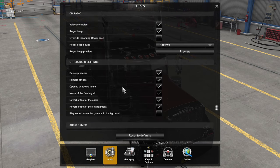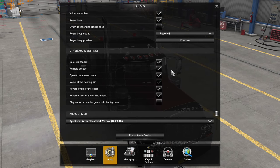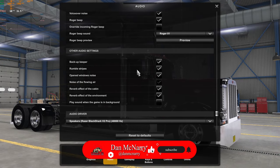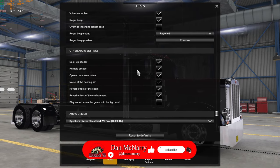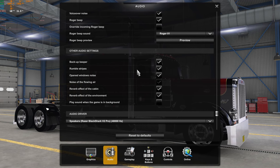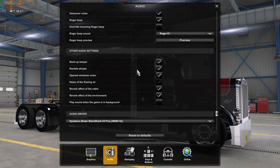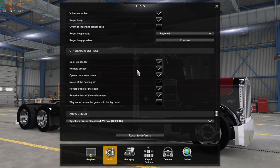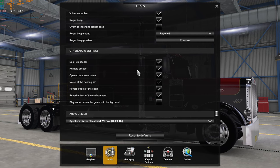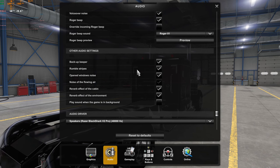Other audio settings: backup beeper is on. Rumble strips — I don't know why they call them stripes; it's rumble strips. Those are the little grooves they put along the side of the highway or sometimes in the center line. When your tires hit them you'll hear it and it alerts you that you might be drifting out of your lane. I'll leave it on — it's realistic.